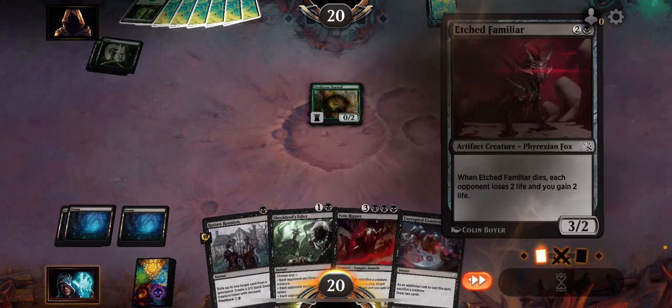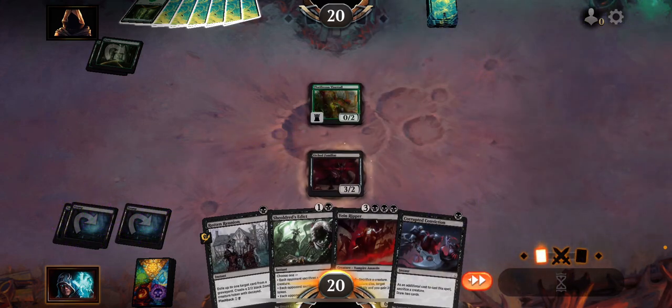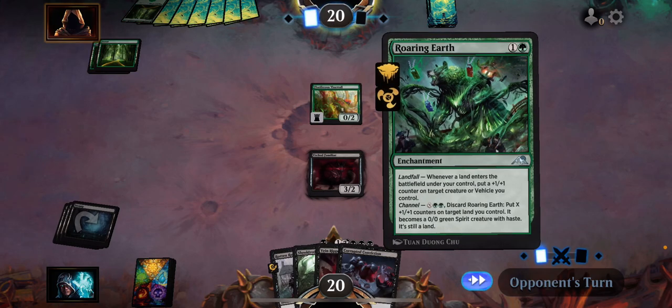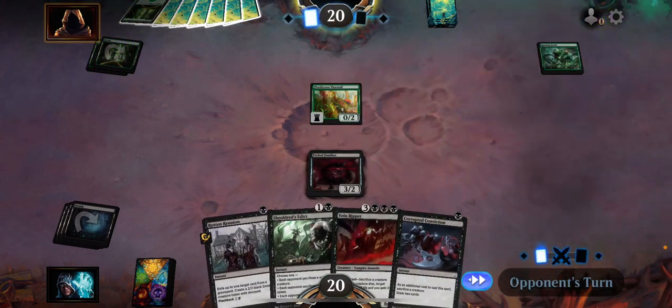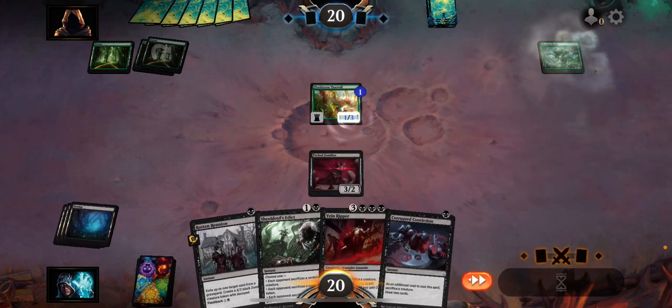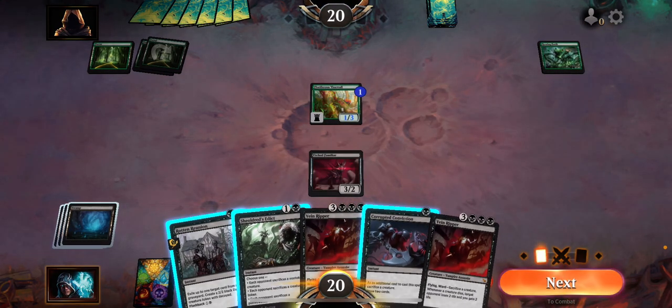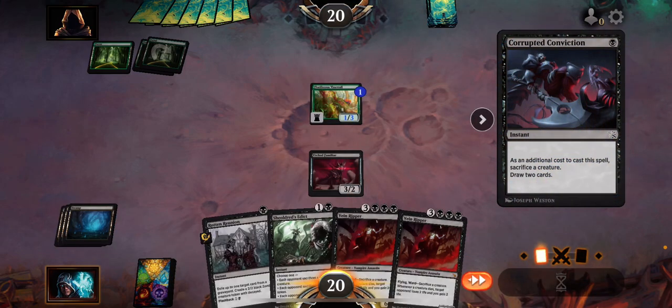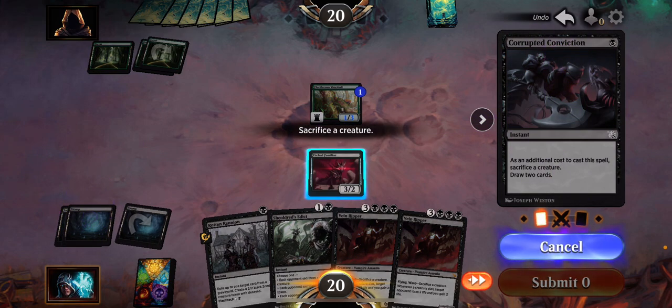I'm gonna go ahead and grab a familiar, and then next time I'll do the corrupted connection and probably hit him a bit with scroll. I'll bust this and draw, unless he has something to counteract it, which some people do.